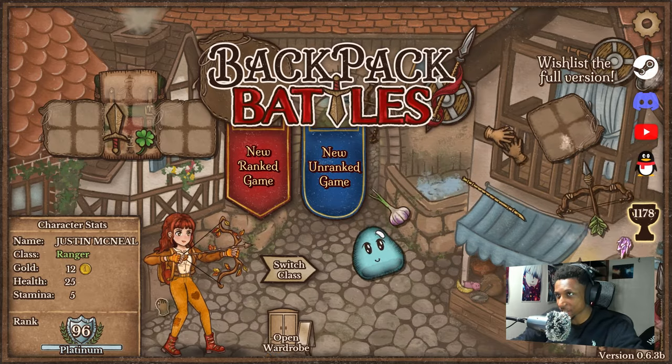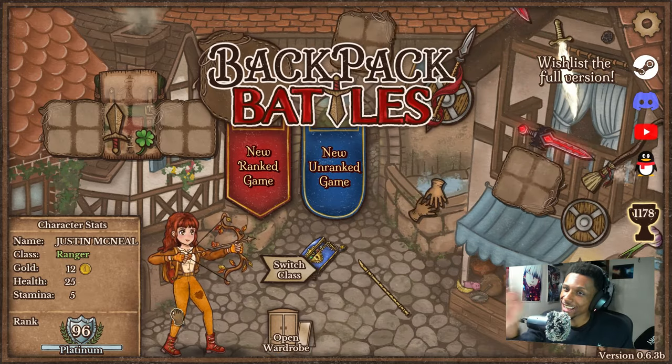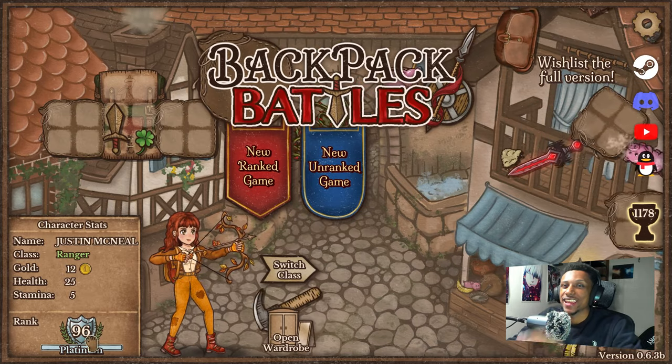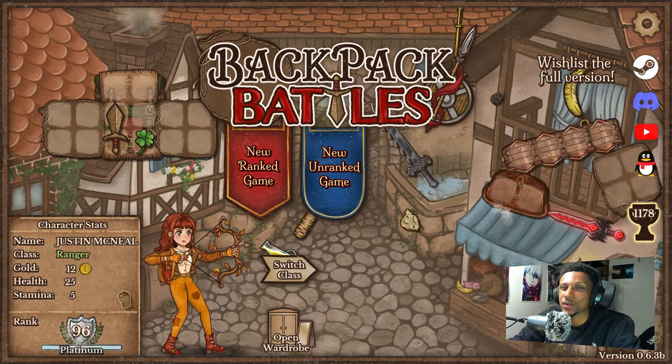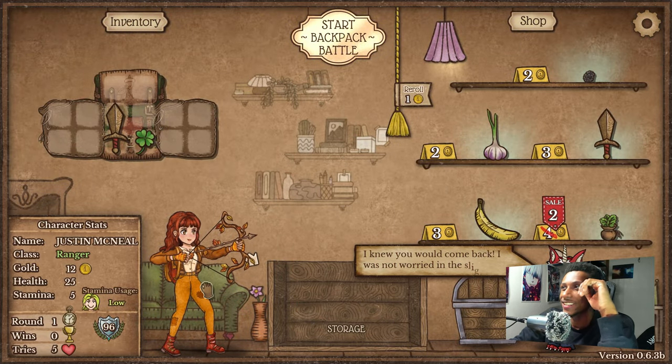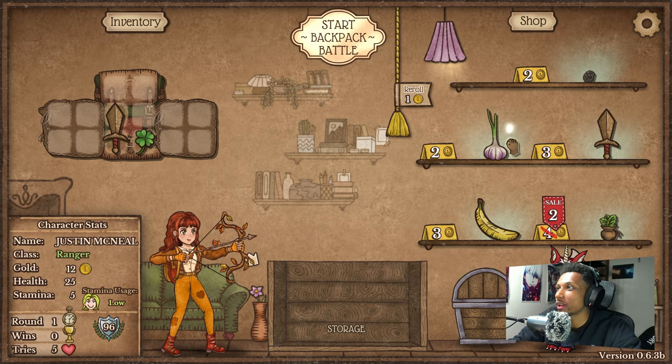All right let's do this. I am 96 plat — I'm almost there in getting into diamond. That's what I'm shooting for right now with the Ranger. I need to get back into diamond, I need to make the right choices here.